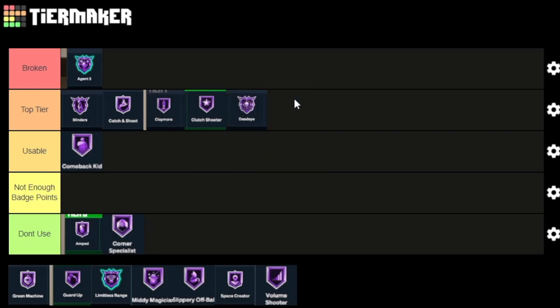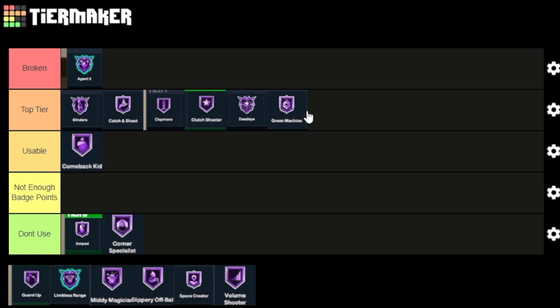Dead Eye is another top tier badge — pretty much a badge you can use on any build to cancel out shot contests and be able to shoot over people on higher contests more consistently. Dead Eye — top tier badge. Green Machine is probably the best all-around badge. You can use it on any given build and it's never going to be below tier 2. On this game you have to get greens to make more shots, and as you get more greens, this badge makes it easier to get the next green, until you miss. It's one of the best badges to keep getting greens.